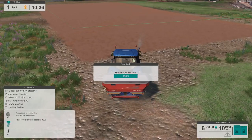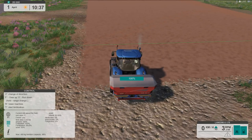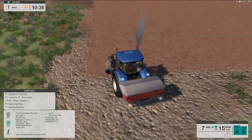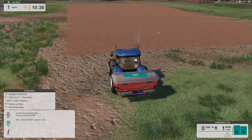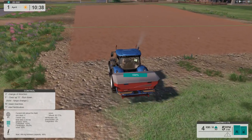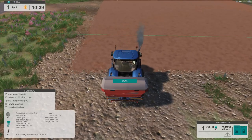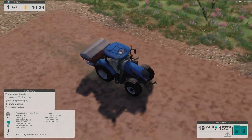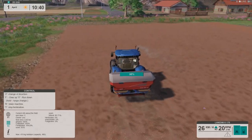Fecundate the field? Fecundate — what the heck? Do what to the field? It's probably German or something — these German developers. Alright, how do we turn this thing on? T — start fertilization. Oh, it's covering it — it's much wider than I thought. Well, I wasted some of it and it's not emptying too fast. You want to roll as fast as you can so you don't waste it. I missed the end of the field though.